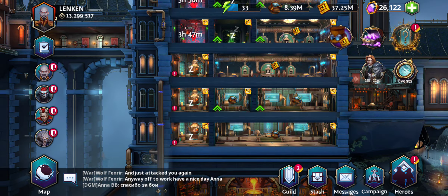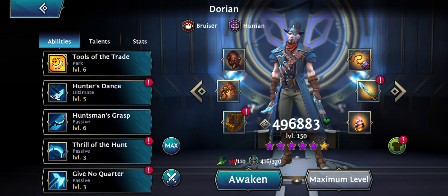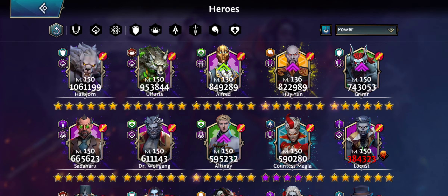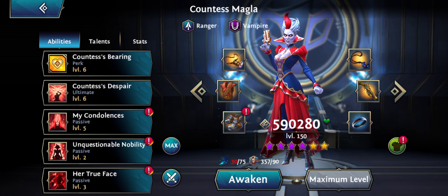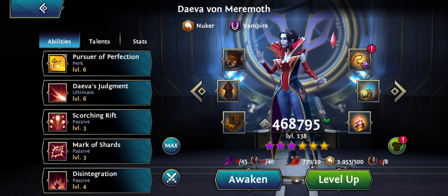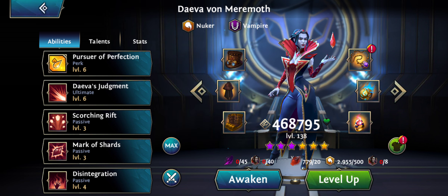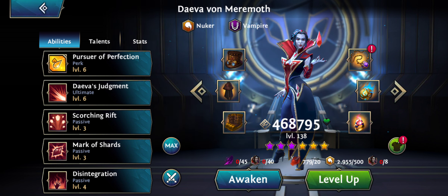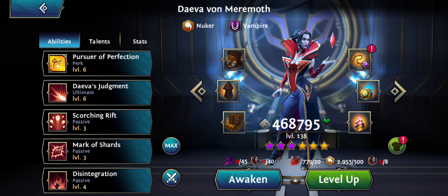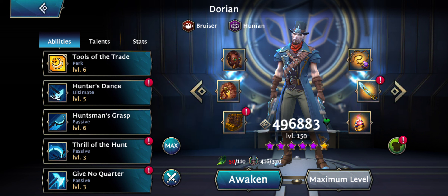I wanted to talk about the feathers today. Now that I've started getting some heroes to a lot of purple stars — I have Dorian at five purple stars and I'm going to push him to six stars so I can get those ultimate weapons on him. For blue feathers I go for Magla. I just got Daeva to three purple stars, and since it will be really hard to get her to level 150 and six purple stars, I think it's a good idea to start pushing some three-star weapons for Daeva. I'm going to save crafting materials for someone like Dorian to go directly for the six-star items.